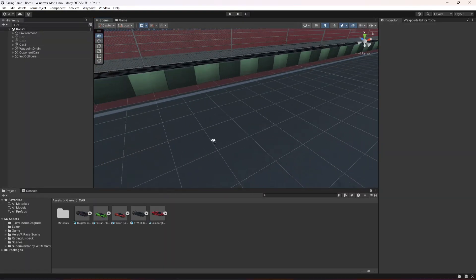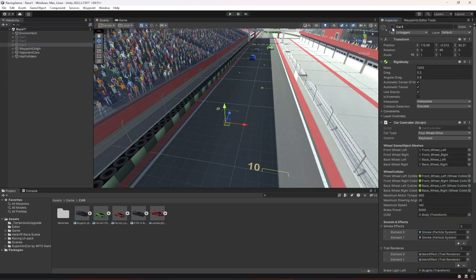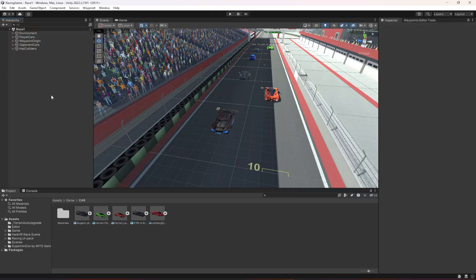If you want to add more cars you can, but I'll leave it at three. Now activate all three cars, select all of them, click Empty Parent, and name it 'player cars'. With the cars added, in the next video we'll be working on the garage system and giving the player an option to select any car, which will then be displayed on the dashboard. See you guys in the next one!